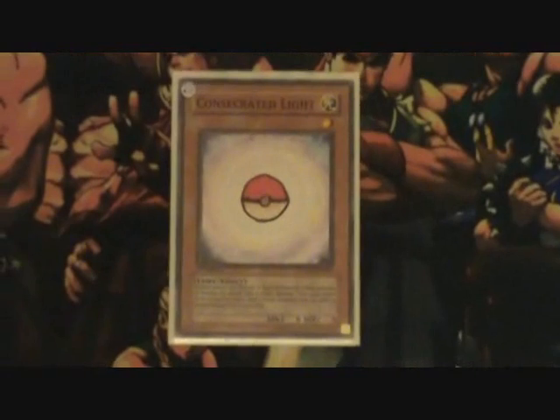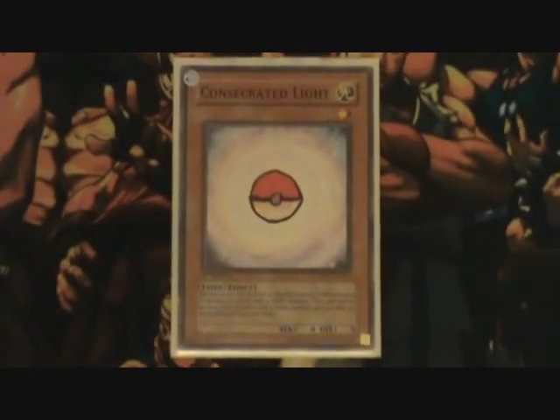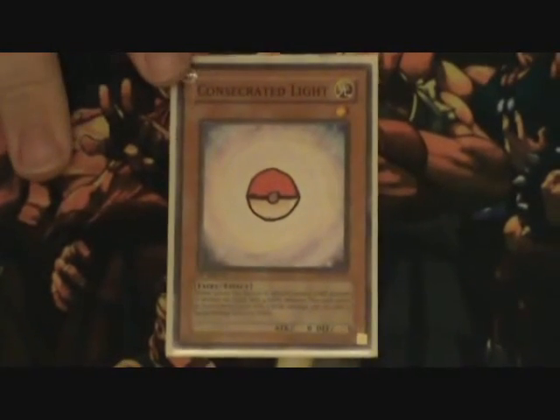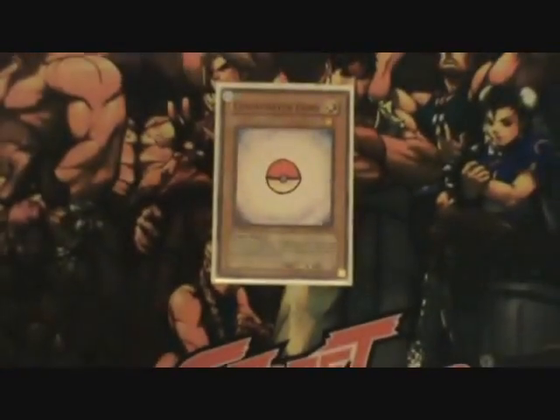Today's episode is going to be dealing with multi-purpose side deck cards instead of specific side deck cards like Kinetic Soldier that only really work for one deck. First up: Consecrated Light. It catches Gravekeepers, it catches Blackwings, Infernities after the last YCS. There are multiple different decks that it catches, and it's still a decent card if you run it in the right deck.